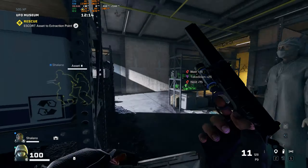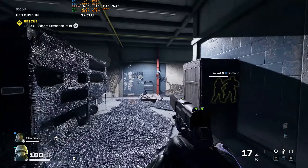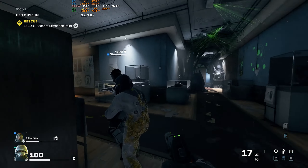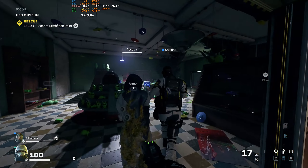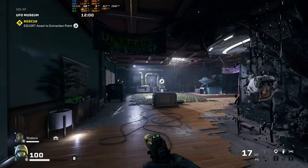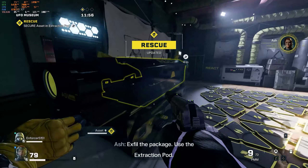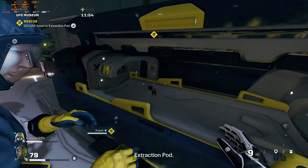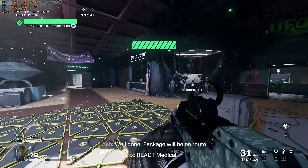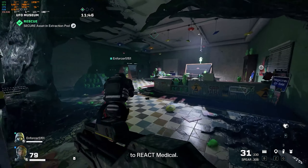Get the asset to the extraction pod. Go ahead and just get the guy out of there. Where is... I don't know where to go. Okay, there she is. Let me go ahead of you. Alright, that one went okay. Yeah. Alright. Get out of here. Try to get our guys back.